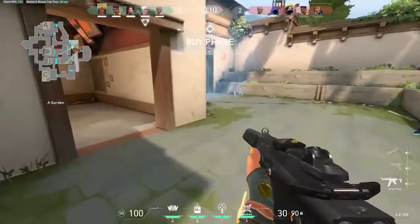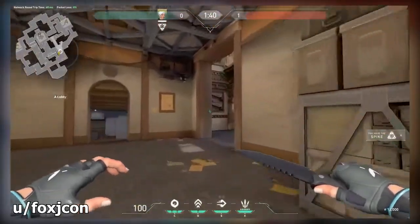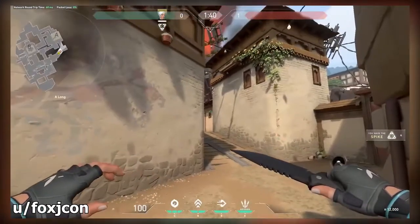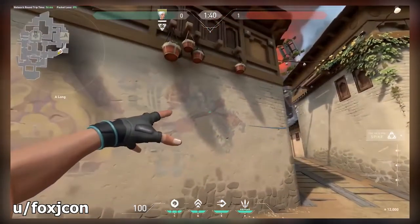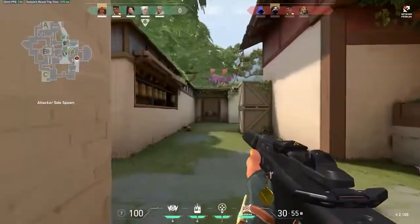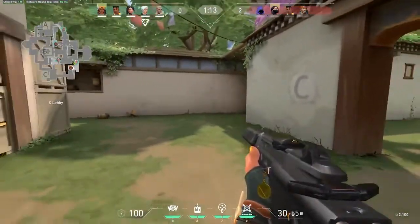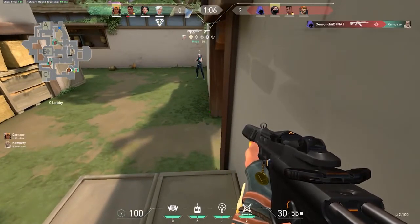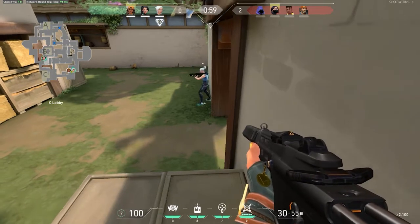Next up we have another Jett play, but this is not using the updraft — it's a great smoke you need to know for playing on Haven. As Jett pushes up A long, line up this smoke perfectly: go to the corner of this box, aim at the top of this window, then throw your smoke while holding down the smoke key and drag it to the middle. It will smoke off tower right up there. This lets your team push onto site without worrying about getting picked from the tower, and it's a 100% consistent smoke — you can line it up and get it every single time.